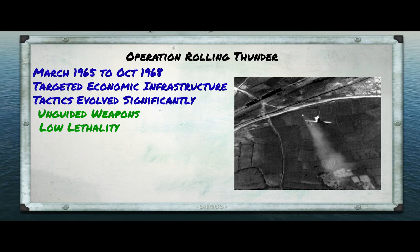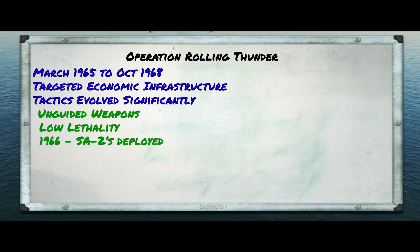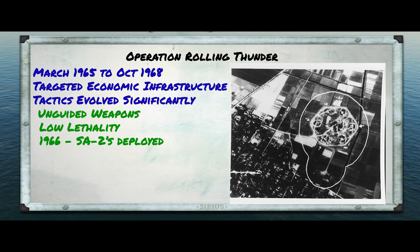All of that began to change with the deployment of the first surface-to-air missiles in 1966. Suddenly, high altitude was no longer a safe haven. Because SAMs had effective guidance from launch to target, they were much more efficient at bringing aircraft down. So new countermeasures were required.